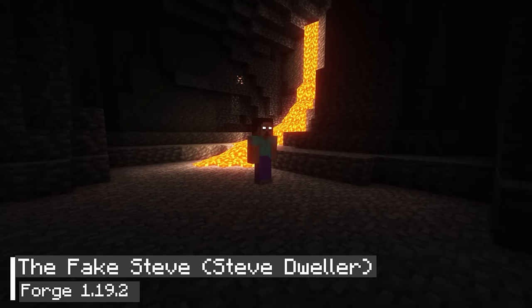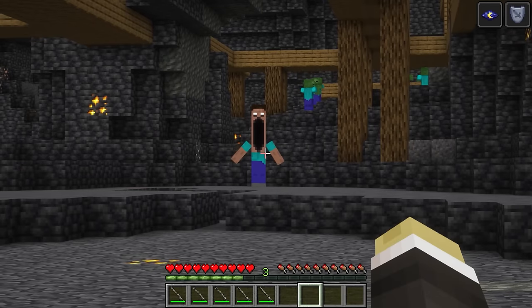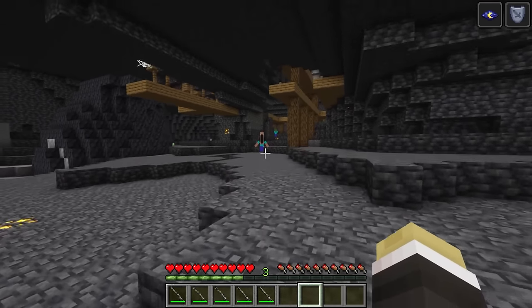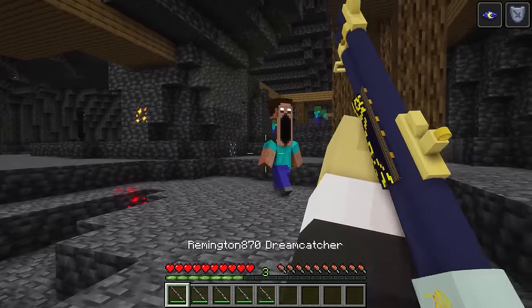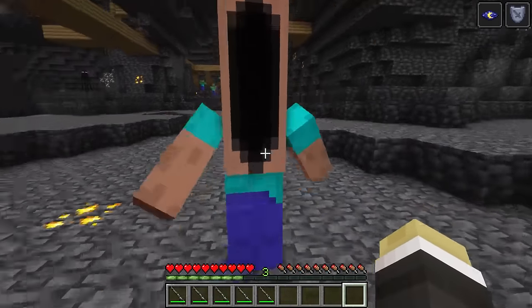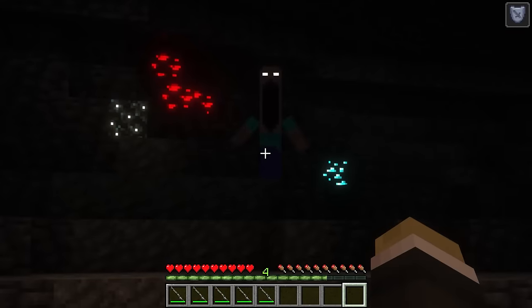The 20th mod of this video is called The Fake Steve. It only includes one monster that is a blend of Herobrine and Cave Dweller. When I first saw the monster, it reminded me of the famous painting The Scream. The echoing screams of the monster gave me goosebumps as I am quite sensitive to sound. However, I learned while playing the mod that no matter how strong the monster is, it can be defeated by using a powerful gun.